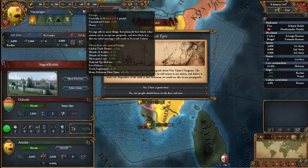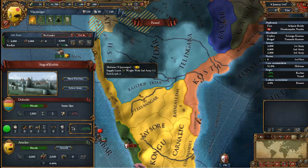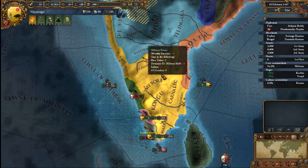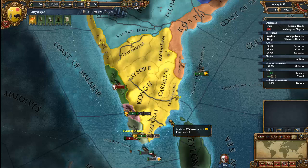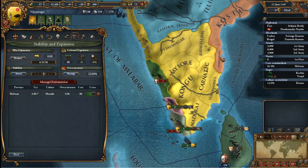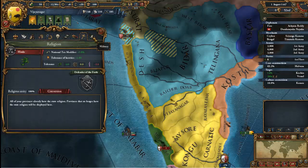We could go ahead and increase our yearly prestige, which is just another kind of score, or we could lose some prestige but that costs money and administration power — I'm going to go ahead and take the prestige increase. I like to keep everything a little bit balanced. Let's go around looking at various things. Oh, we're close to our force limit — that's basically how much army we can have raised before it starts costing extra. It still costs to keep the army up and running.